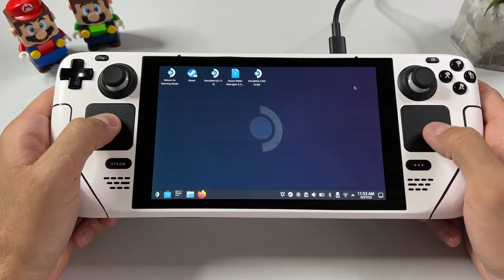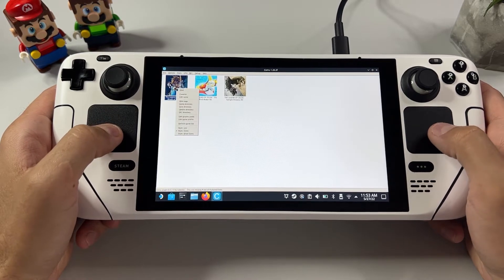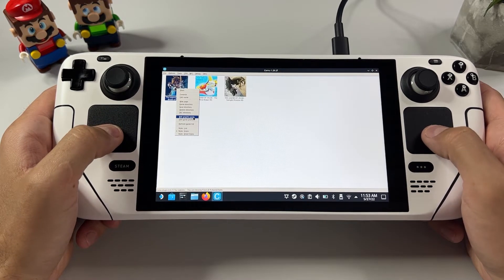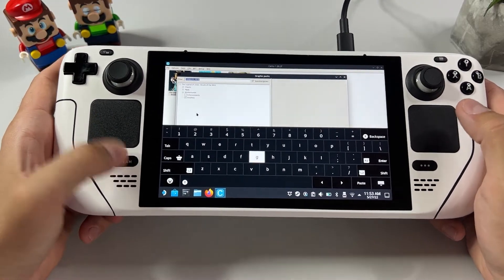Since the question is how to get better performance, I reckon you already have managed to get your game dumps into Cemu Emulator as I have done here. After that, all you have to do is right-click your Breath of the Wild copy and choose Edit Graphic Packs.